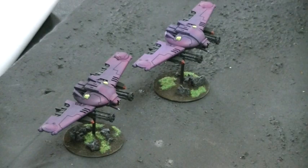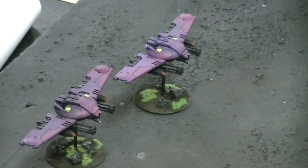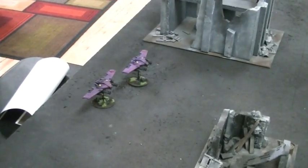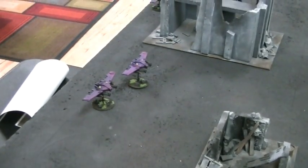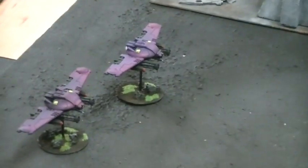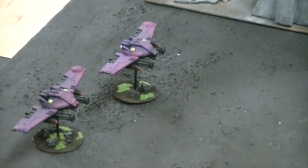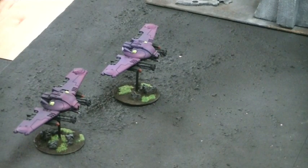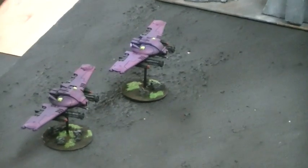That makes me happy inside. Since they're flyers, they can zoom in. Let's say you have a pair of these guys — just the two. By the way, with 7th edition, since you can have as many detachments as you want, you can fit these in your army pretty easily. They're in Imperial Armor, the third book of the Tauros Campaign second edition, counted as a fast attack choice for your Tau army. So any Tau army can take this as a fast attack.